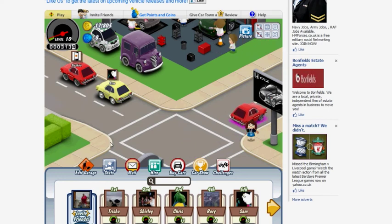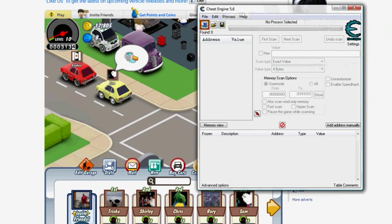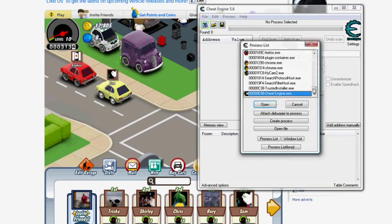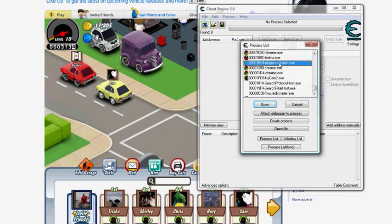Things you're going to need are Mozilla Firefox and Cheat Engine 6. Once they're both loaded, in Cheat Engine click the little red thing and look for Plugin Container. The Plugin Container is something that Firefox has and makes it work — it does not work in Chrome, so make sure you have Firefox.